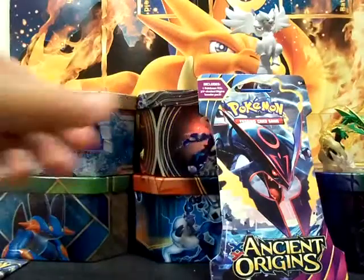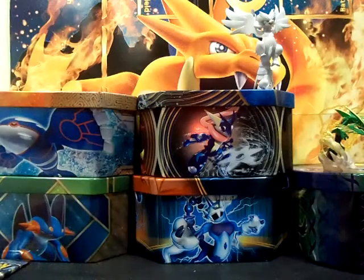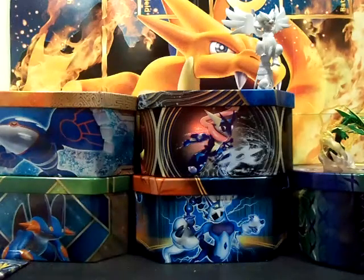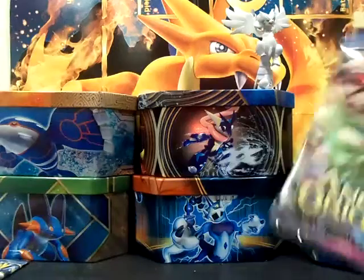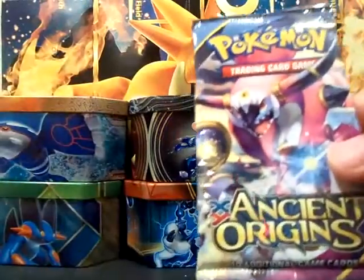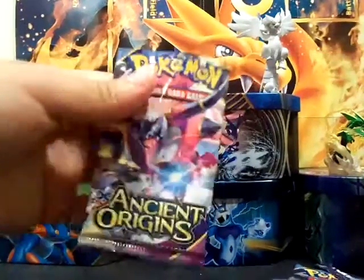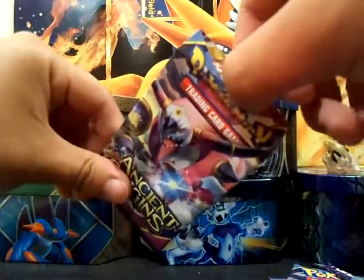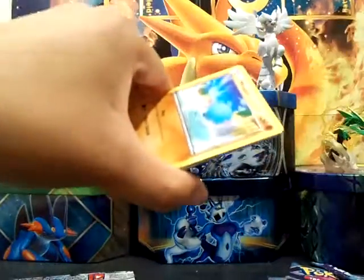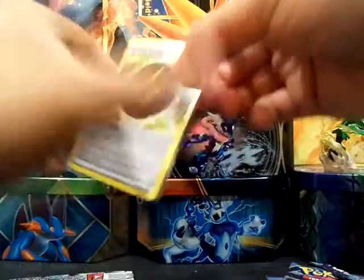There's another Hoopa pack — let's try not to get that one mixed up. I don't know why they super glued it inside. Okay, it's facing that way. So if we do get an EX, I will throw down a code and give you guys a code. So yeah, let's start.